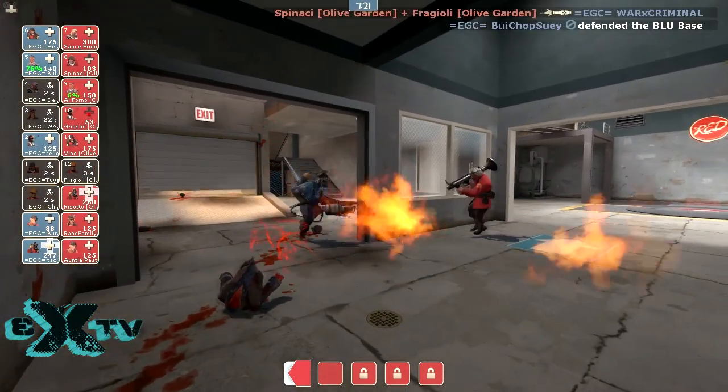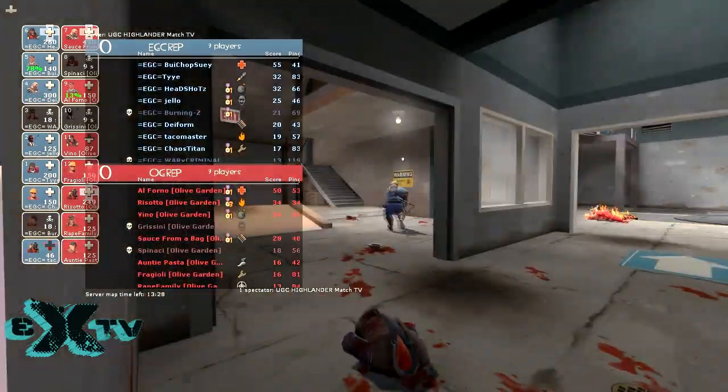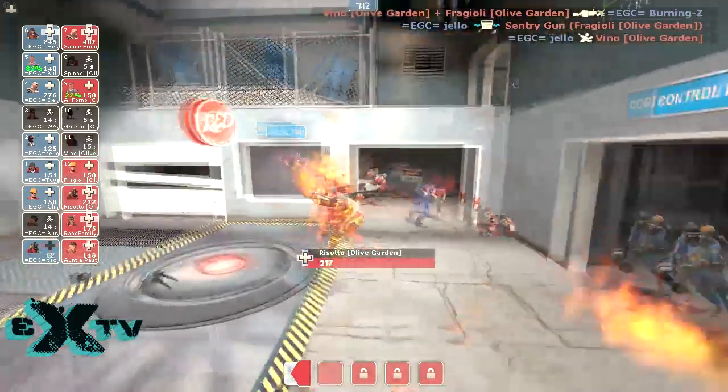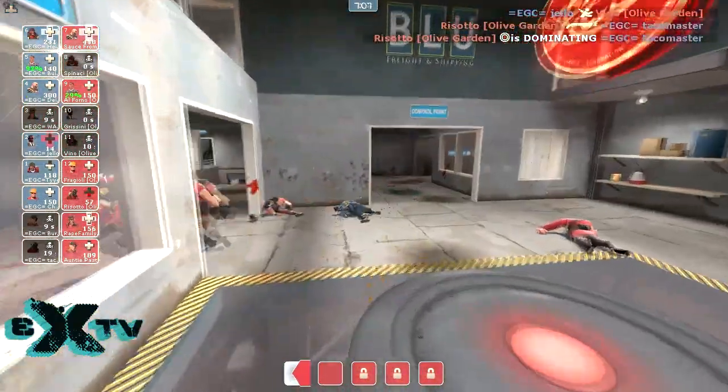Red soldier coming in, but blue team actually able to hold that pretty well. And this is still a 0-0 game. Freight is a tough map, but I think it has been an exciting back and forth. You can pinpoint the parts where the different teams have excelled.